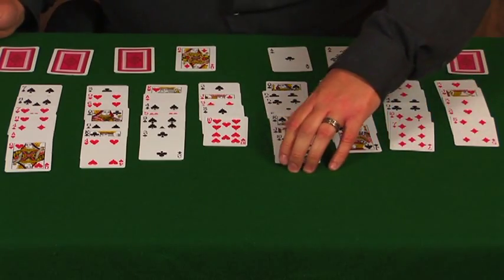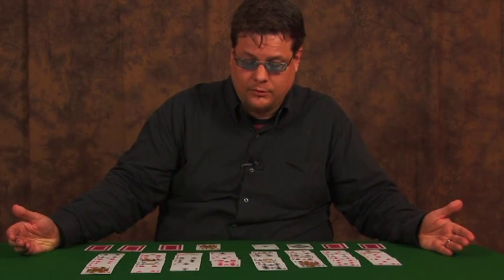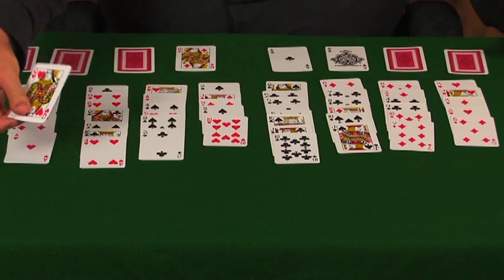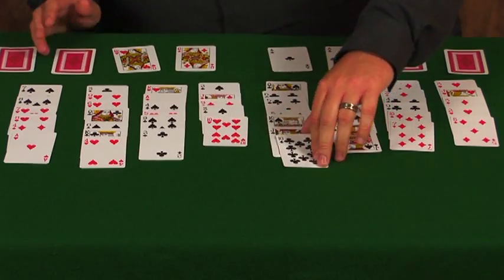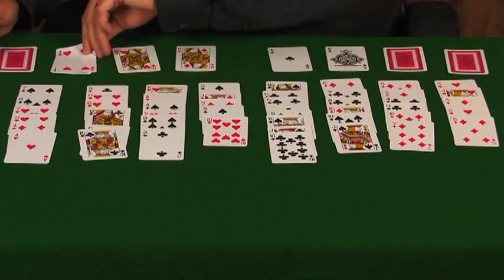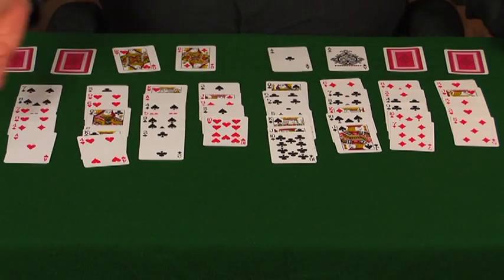And by having this queen up here I will be able to move the jack up later if I need to. I don't have any plays I can make right now so I will move another queen up to here. I can move any value, but you're better off moving a higher value card up here. Like I can move this ten or this four, but doing so would not be advantageous.